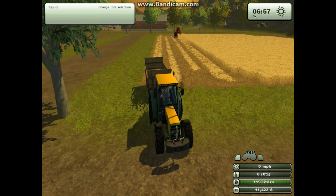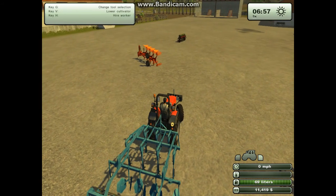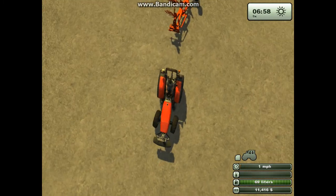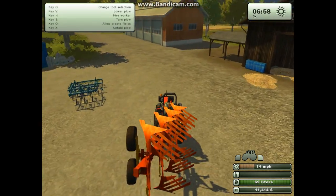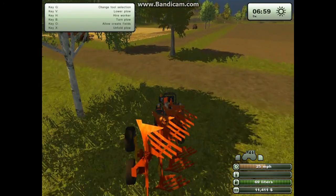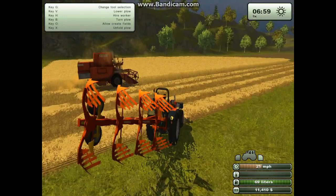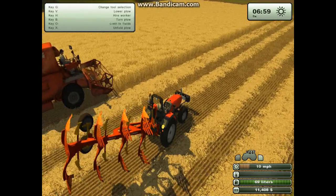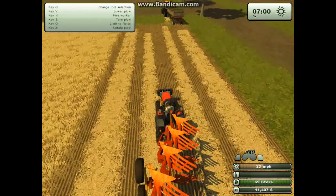He should be empty in a minute — 77%. I'm actually going to get the plow first. This is going to take a lot of work and messing, but it'll get me a bigger field and I'll get money faster. If you look in the top left corner, you can see it says Key O and 'allow create fields'. So I'll press that, and now I can plow anywhere where there isn't a field and it'll let me.